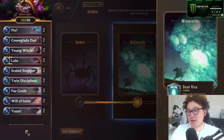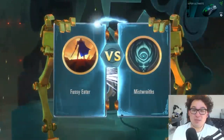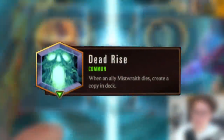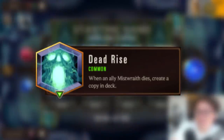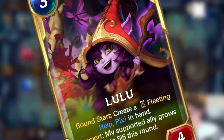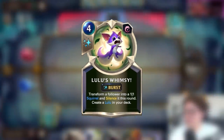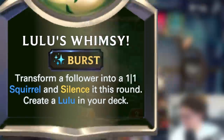Before I even pick a deck, I have a terrifying realization. The second enemy, Myst Wraiths, has the special power to shuffle back their own killed Myst Wraiths into their deck. But if we're also forced to block them every turn, they'll always have more Myst Wraiths to draw into. After thinking it through, I decide the only option for getting past Myst Wraiths reliably has to be the Lulu deck, because of her champ spell Whimsy. If I have a Lulu on board, I can play Whimsy, which shuffles another copy into my deck while transforming the Myst Wraith to stop their reshuffle.